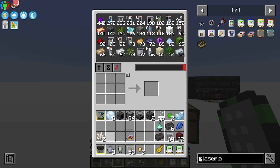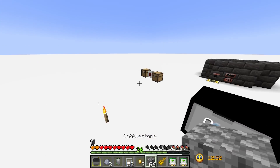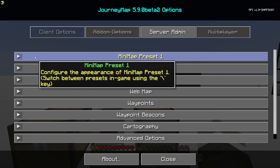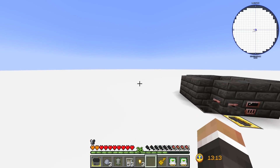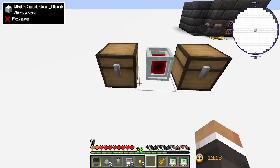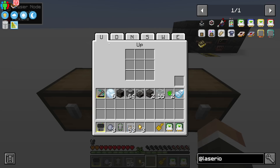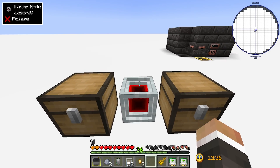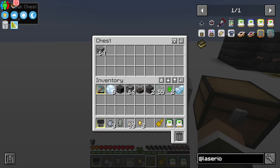The laser node has six tabs: up, down, north, south, east, and west. You can find out which side is which by right-clicking on that face of the node — it opens that direction's tab. You can also open anywhere and switch tabs inside the node. To extract cobblestone from one chest and insert it into another, open the north face, put in the item card, and configure it to extract.